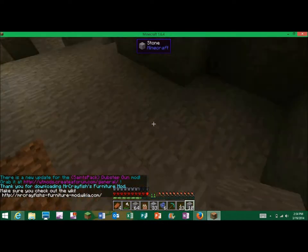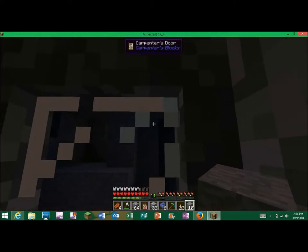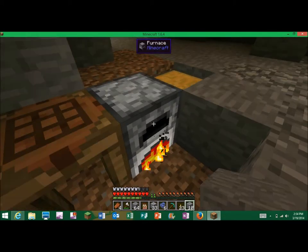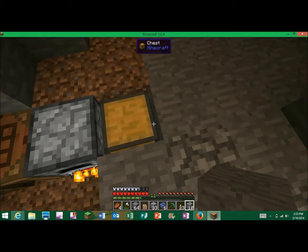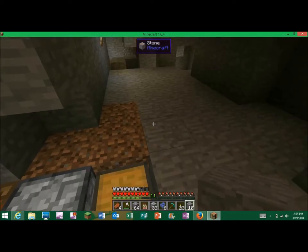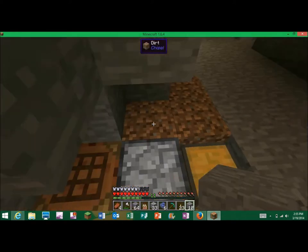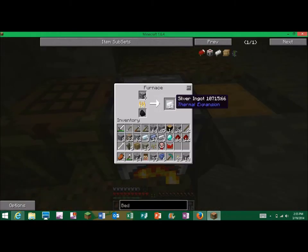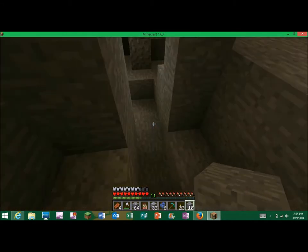Hey everybody, it's Evo Pompano here and today I'm doing the Attack of the B-Team mod pack. I'm doing a series on this but I didn't just want to start without you guys. I have a diamond pick — I thought I had a diamond sword but I died and lost all my stuff. The gravestone didn't come up like it's supposed to, so silver, Thermal Expansion — all this stuff.